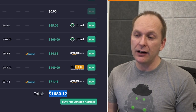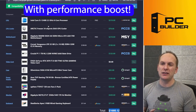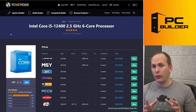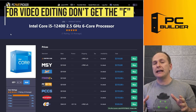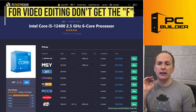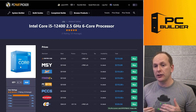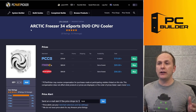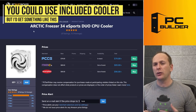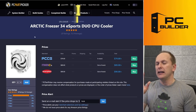We actually finished at $1,680 — I came in a hundred dollars less than you did, and I think we're going to get some amazing performance out of this. I went with the i5-12400. You can go with the 12400 for about $20 less, but since you wanted to get into video editing, the iGPU in the 12400F will actually help reduce render times. For the cooler, I just went with something simple: the Arctic Freezer 34 eSports Duo. This is more than enough for the 12400. Frankly, you could just use the included box cooler, but it's a little noisy, so I would go with this instead.